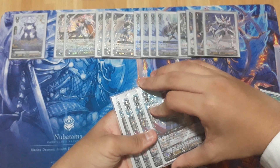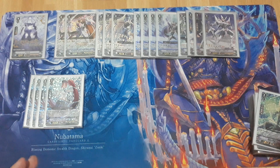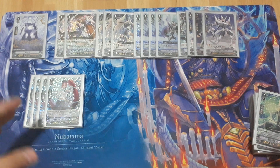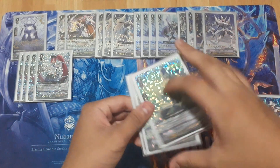Next is 4 Akane. As mentioned earlier, you need your Soul Saver to pump up to 5 soul to use the skill as early as possible, and Akane is there to facilitate that. Running 4 — still a staple from previously.